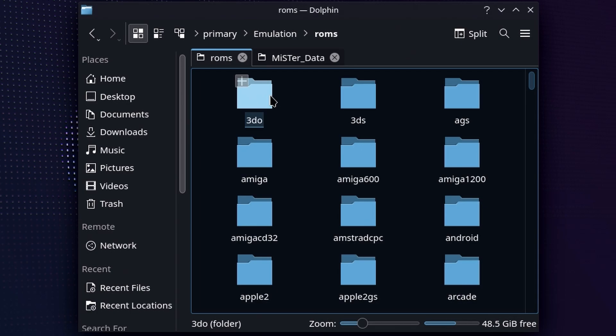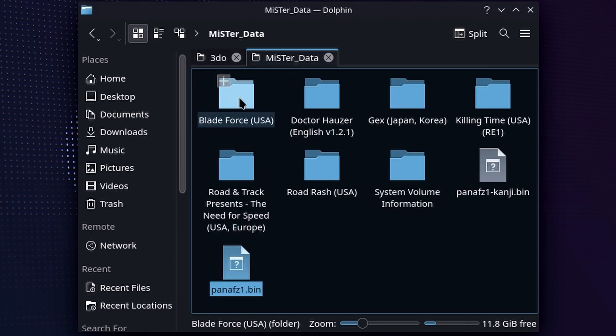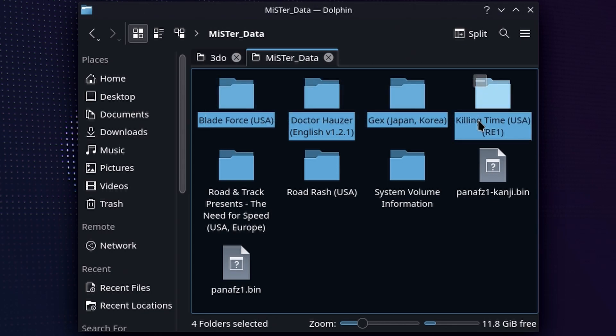If you go over to the ROMs folder, luckily 3DO, based on the alphabet, is first, so it's not that hard to find. All you're going to do is make sure you're in emulation, ROMs, and 3DO, and then drag whatever games you want over. I put them in folders — it works organizationally for me, so just go ahead and copy and paste them however you want.